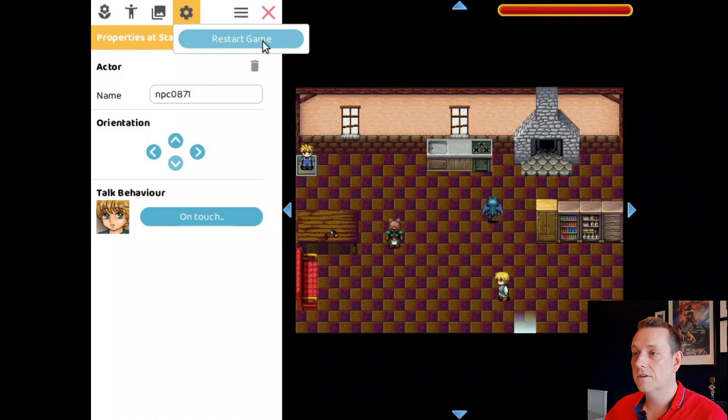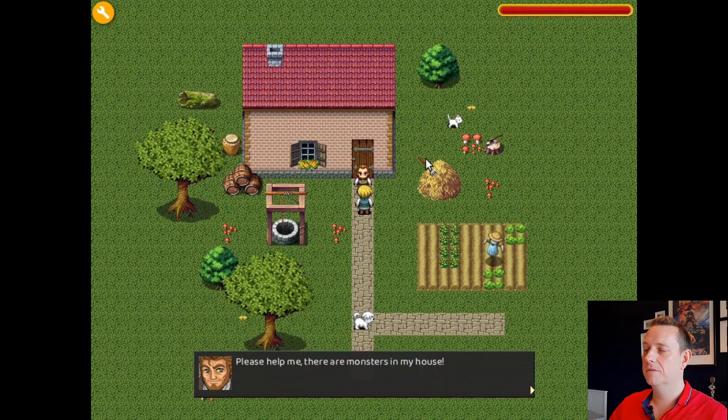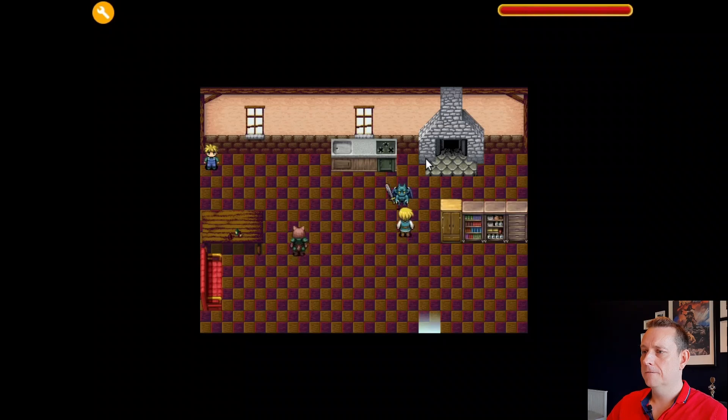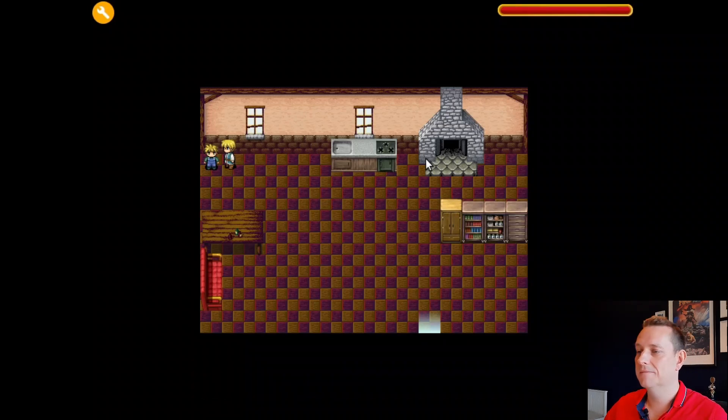Let's test our game — press here, restart the game. Move up to the farmer: 'Please help me, there are monsters in my house.' We enter the house, start fighting with the monsters, and then we talk to the kid: 'Thanks for saving me.' So that's basically how easy it is to make your first game.